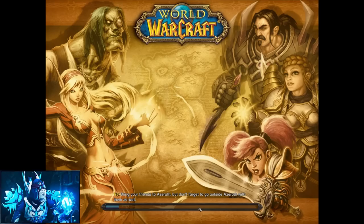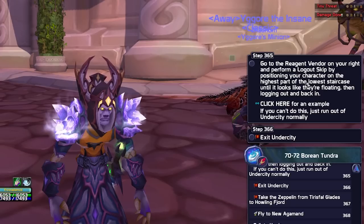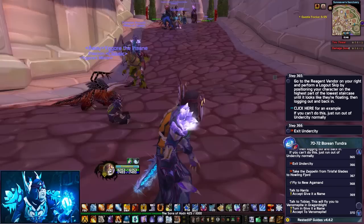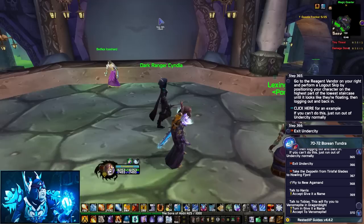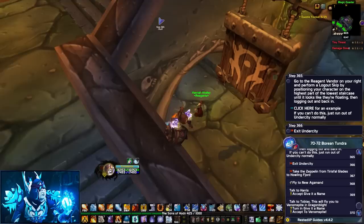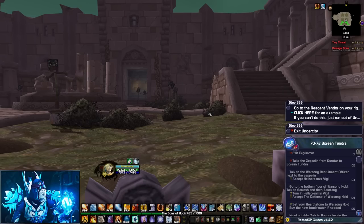One of the coolest tricks is the logout skip, which came mostly from the speedrunning community and the creators of Rested XP. You go to Undercity — either by portal, teleporting as a mage, or getting a portal from a mage — and once you're in Undercity on the magic quarter, you go a bit down towards the edge of the ledge until your character is almost falling outside. Then you perform a logout, and once you log back in, you'll be teleported outside the city, skipping about two or three minutes of walking. This is great for leveling and getting to the Zeppelin to Howling Fjord.